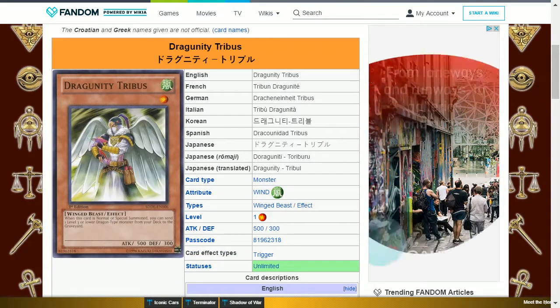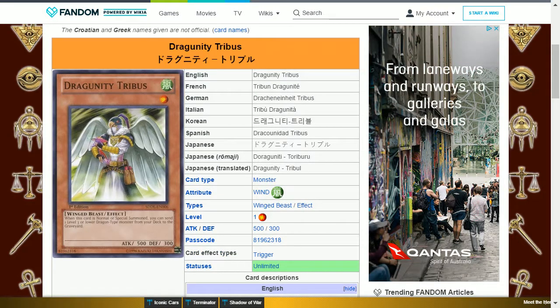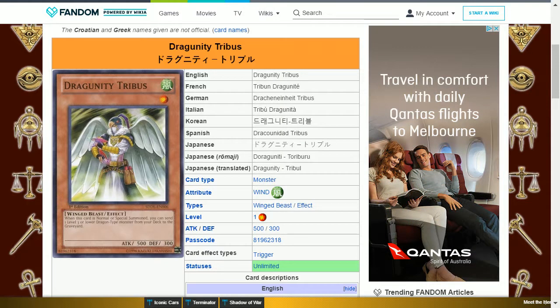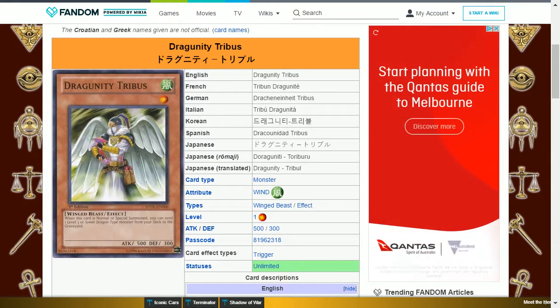At level 10 you get Dragounity Tribus. This is a wind winged beast, level 1, with 500 attack and 300 defense. Its effect is: when this card is normal or special summoned, you can send one level 3 or lower dragon type monster from your deck to the graveyard. This helps to set up your graveyard.